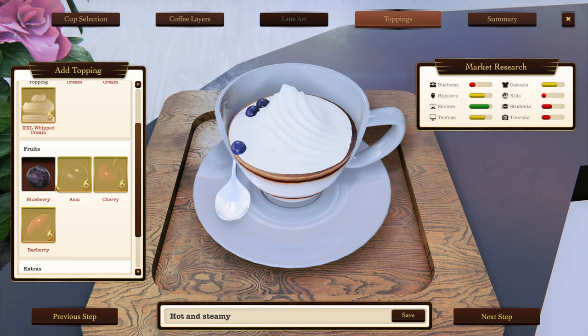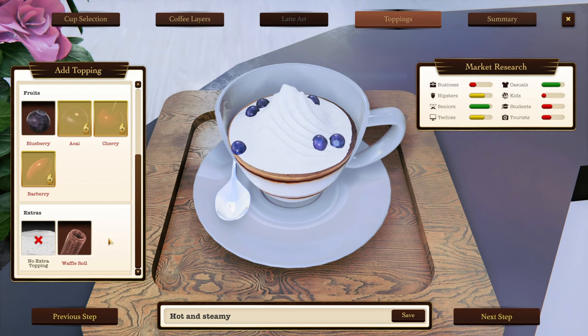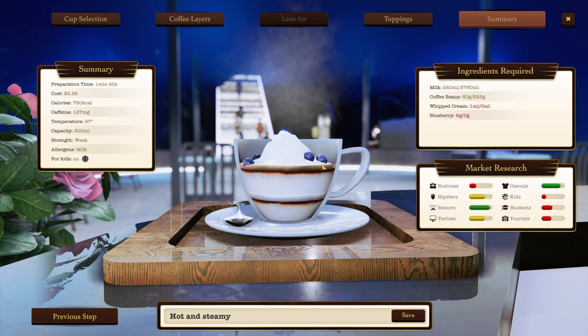Five blueberries and casuals are happy, but six blueberries - techies think that's just ridiculous. I think that's a nice balance: hipsters, seniors, techies, casuals all kind of enjoying it. It takes 1 minute 40 seconds to make, costs $2.26, has 780 calories, served at 97 degrees Fahrenheit, 300ml, not for kids, has milk. Let's make it - oh, we can't because we don't have any whipped cream or blueberries.